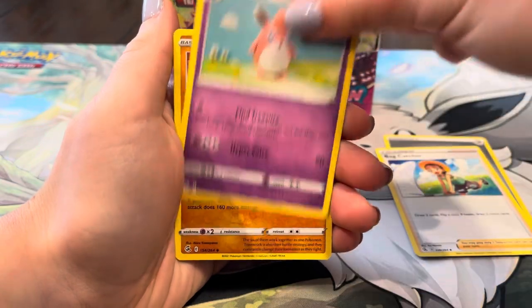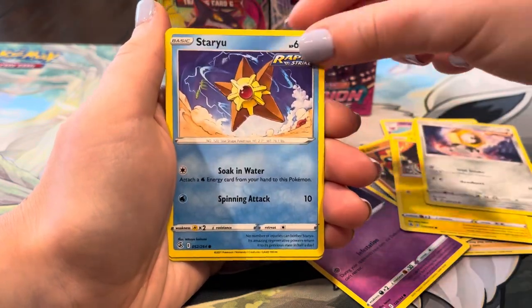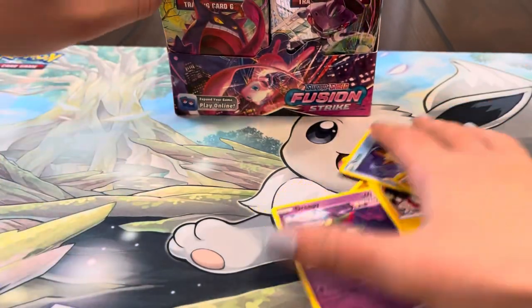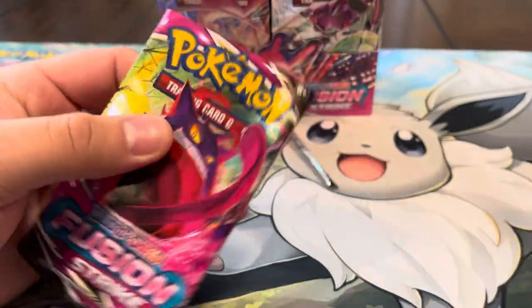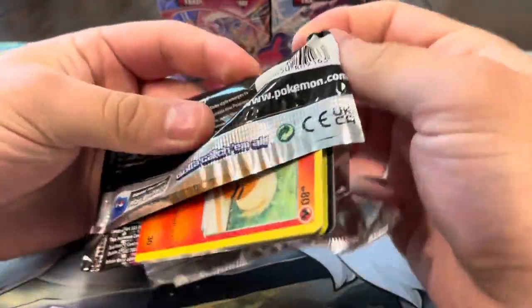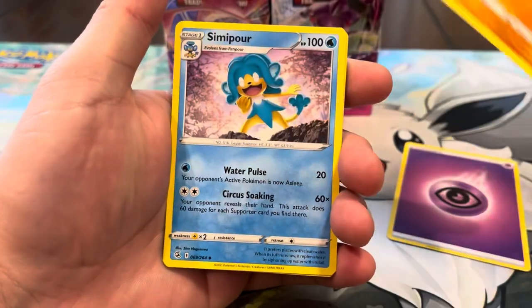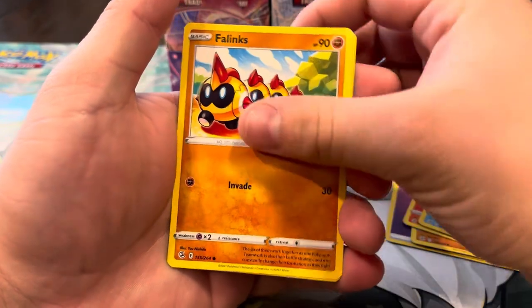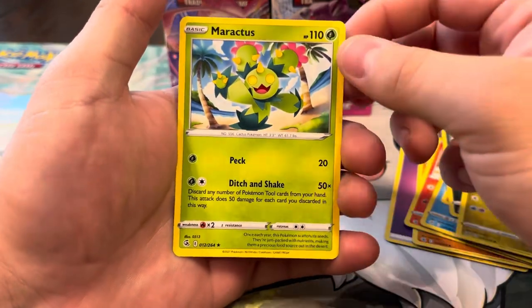We got Phanpy, Dreepy, Makuhita, Toxel, Meltan, Starmie, Thymro — and a holo Swampert! That's our first hit for you. First hit is a holo Swampert, we'll take that. Only a V so far and two holos, we still have a lot to pull. Can we finally get an alt? I'll take the Greedent alt — that card is hella cute. Anything but Celebi, for real. We got Bug Catcher, Growlithe, Indeedee, Darumaka, Phanpy, Picollo, Goomy, and a Miraculous regular rare.